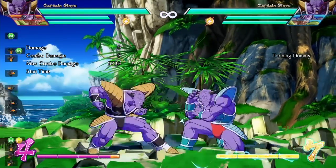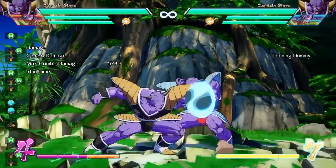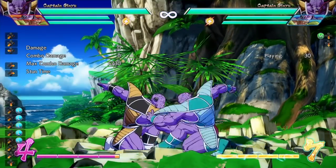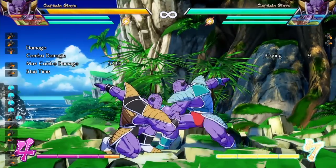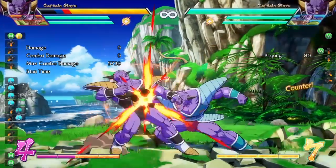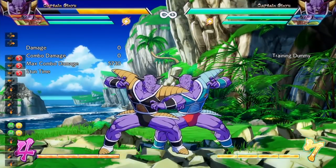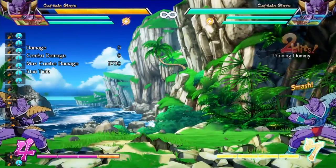The next thing we're going to talk about is stagger pressure on the down medium into the standing medium attack. This is very good for Captain Ginyu because of the great range of his limbs. It's a pretty good stagger pressure tool to stop your opponent from pressing buttons. But you have to be careful how long you delay the standing medium, because you can easily be hit out. Once you get the timing down, if your opponent is pressing or mashing buttons they will be hit out. The only things that will work are reflect or a level three super. And if the standing medium attack hits, you can easily chain into your standing heavy attack to keep the combo going.